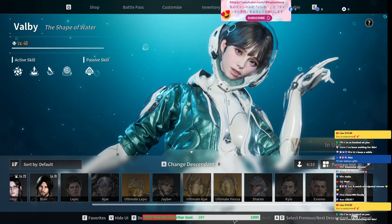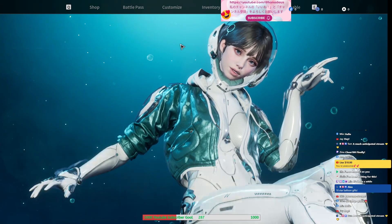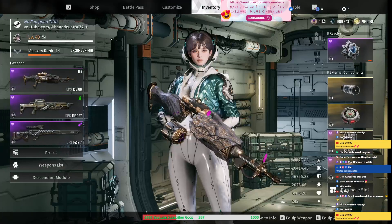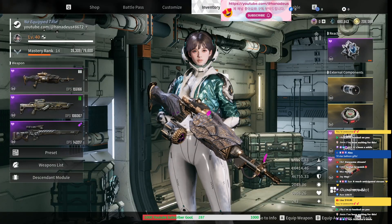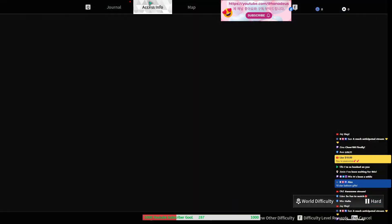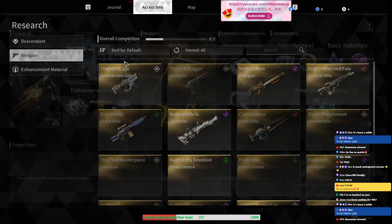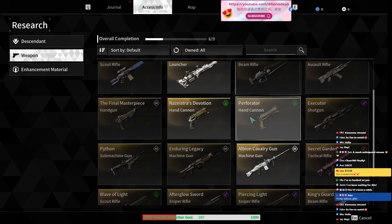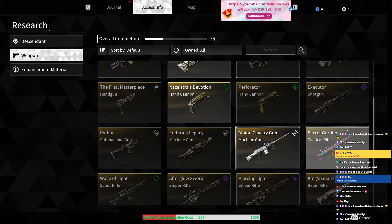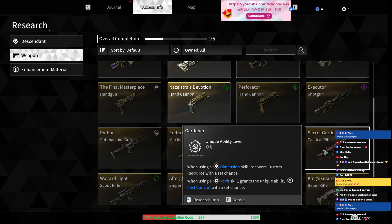Alright guys, hello, welcome to one of my videos. In this video I'm going to be talking to you about a weapon — a certain weapon that caught my attention but I don't have time to work on it. If you're asking what is that weapon and that weapon is suited for a certain character — yes, that weapon name is Secret Garden.